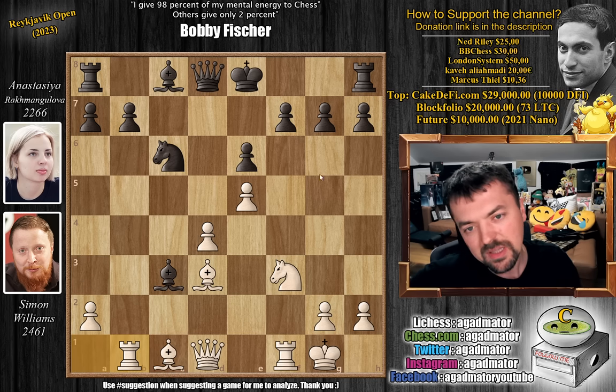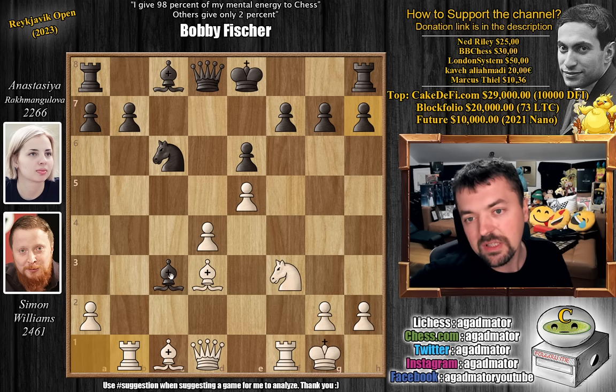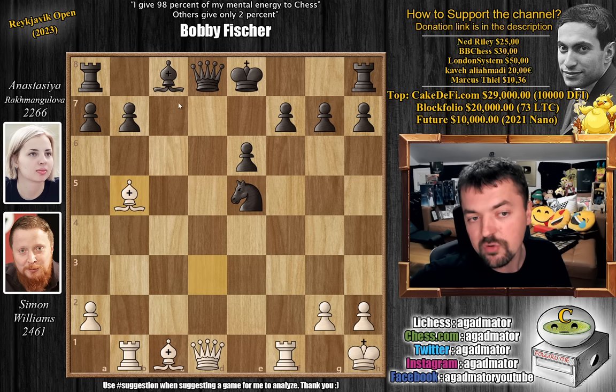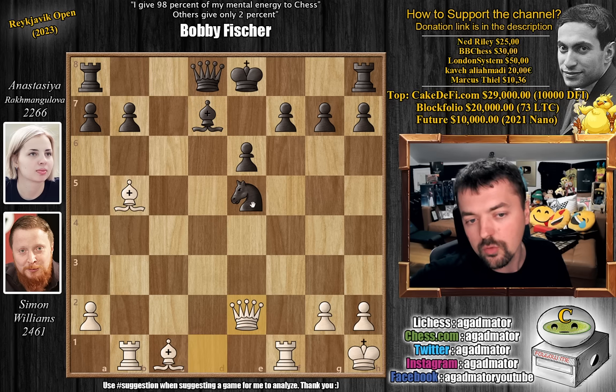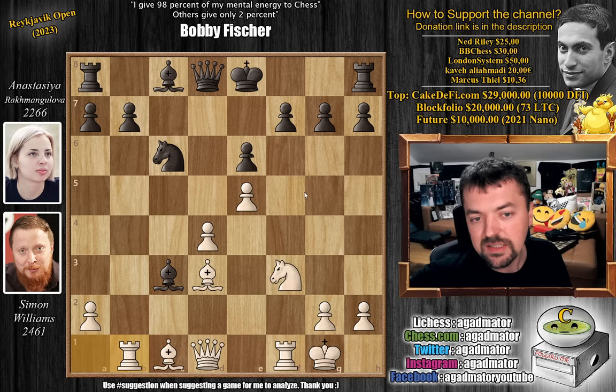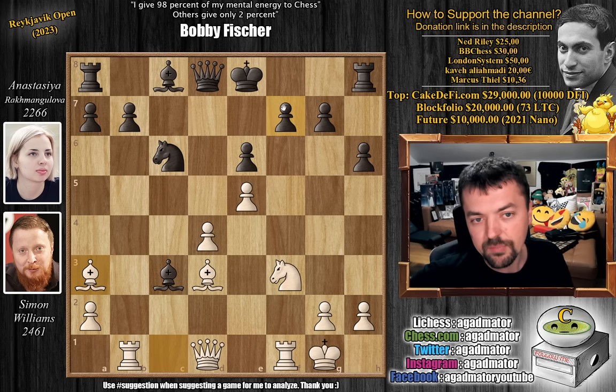You might think, why play h6 in such a position? But it's very hard to find the right move here for Black. The only way to try is by playing bishop captures with check — White will move the king, not capture. Then bishop captures on e5, knight captures, knight captures, and bishop to b5 check. After bishop to d7, queen e2 attacks the knight, and after the knight moves, you again play bishop to a3, preventing the black king from castling. But this was the best way to try and save the game. Instead, she played h6, and bishop to a3 completely stops the black king from escaping.